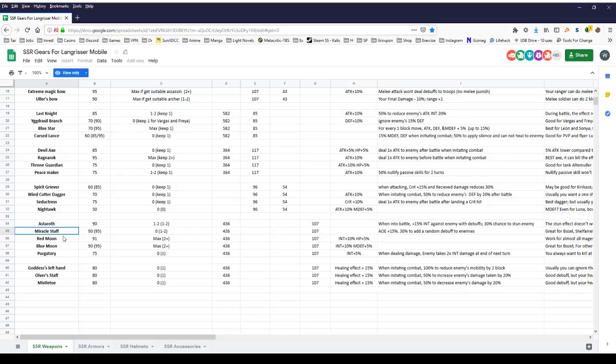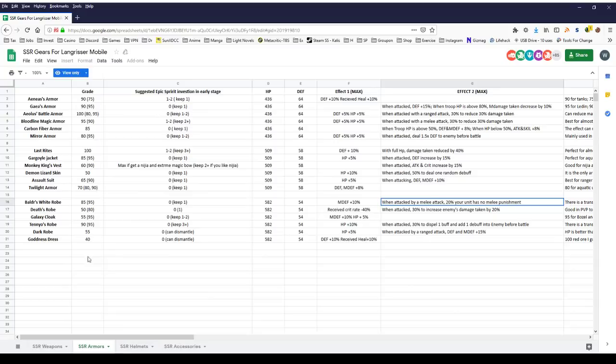You can also give him Goddess's Left Hand, which has a 100% chance of reducing enemies' mobility by two blocks. You can give him the healer staffs — Oliver Staff and Mistletoe — because they also have chances to apply debuffs. None of these, like Purgatory, the healing staffs, or even Blue Moon, are perfect equipment for Bozo, but they all work — you're using them for the additional debuff they can apply, or in the case of Blue Moon, additional magic defense. But at the end of the day, the best weapon for Bozo is Miracle Staff. For armor, Galaxy Cloak — which you get free — is probably the second best item for Bozo because it adds magic defense and hit points. However, the absolute best armor, really more for PvP, is Baldur's White Robe — it gives additional magic defense, and when you're attacked by melee units, 20% of your units will have no melee punishment, so Bozo does a bit more damage back in melee. It's only a slight difference and more PvP-focused, so if you don't get a Baldur's White Robe and just stick with Galaxy Cloak, it's perfectly fine.